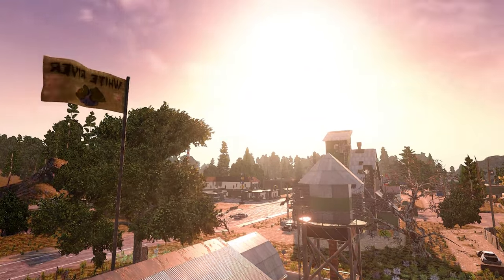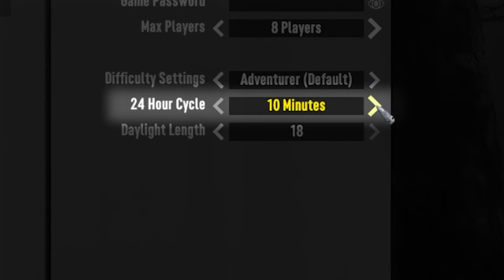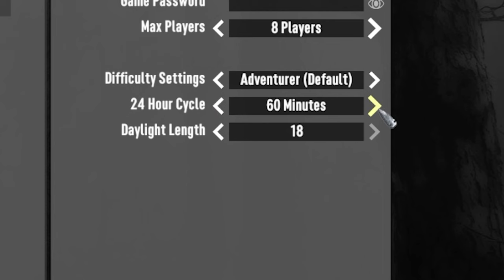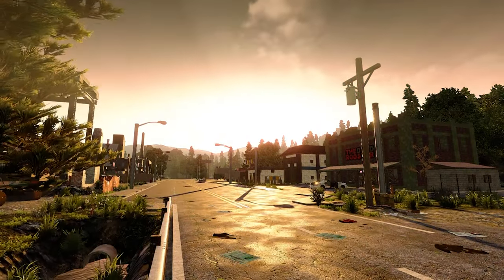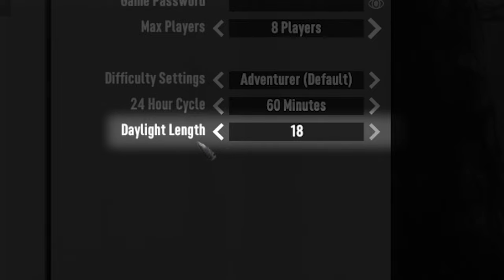You can change how long the 24-hour cycle lasts in increments of 10 minutes, from 10 up to 60 minutes real time, which is the default setting. Higher 24-hour cycles are available and separated by 30-minute intervals at 60, 90 and 120 minutes real time. The 24-hour cycle is how long the day and night lasts combined. You can also define the time that the sun rises in-game by adjusting the daylight length time to control how many in-game hours there are in each daylight period — either 12, 14, 16 or 18 in-game hours in each in-game day.